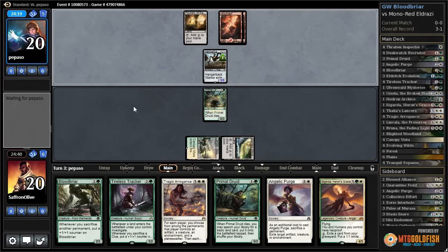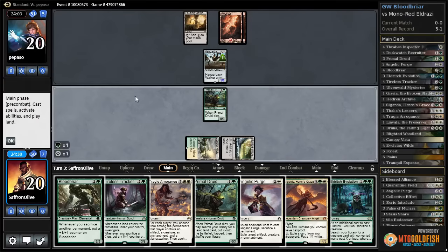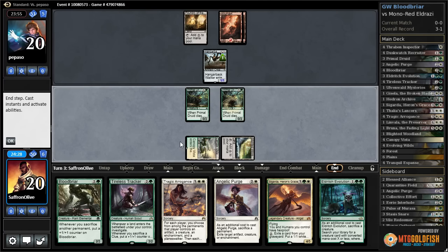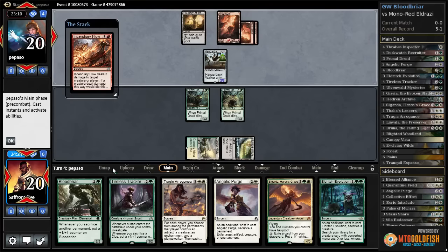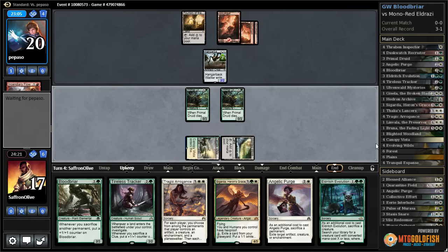What is our opponent playing? This looks like mono-red Eldrazi would be my guess. Another Primal Druid, pass the turn. Now we can, even if we draw a land, Eldritch Evolution a Primal Druid which would be even better. Another land for our opponent — is this when the Eldrazi start coming? Could be. Opponent plays Thought-Knot Seer. Opponent Incendiary Flows our face. Sure. Come on, land please.